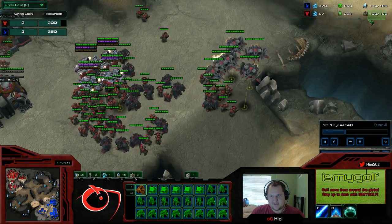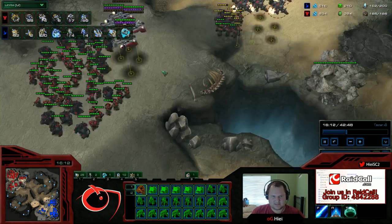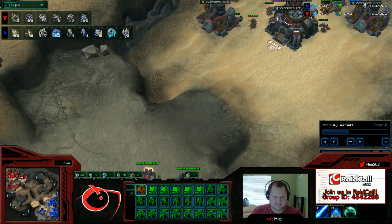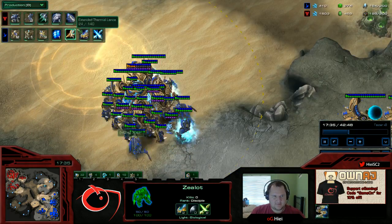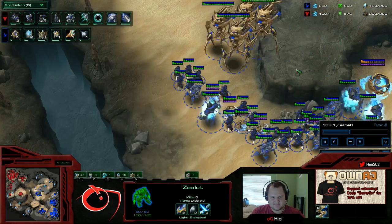We're up by 20 supply in units, we're ahead on workers, and with mules we're really far ahead at this point. He tries to do some drop stuff but it doesn't really work. The only thing he has going for him is that his upgrades are ahead — quite a bit, actually.